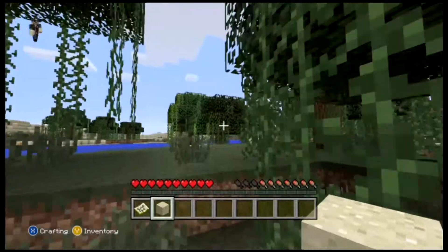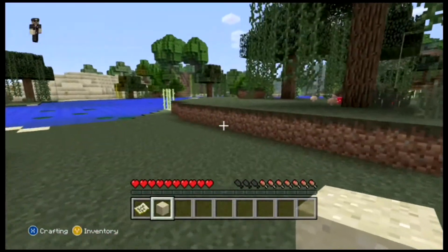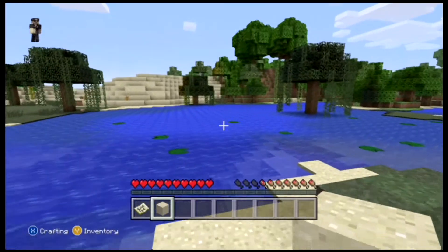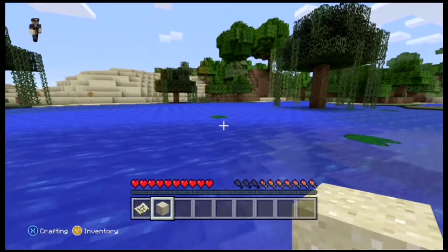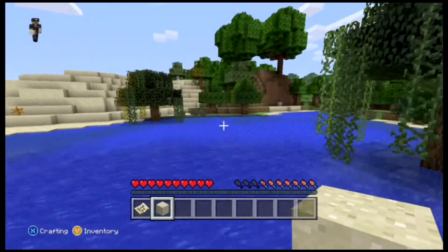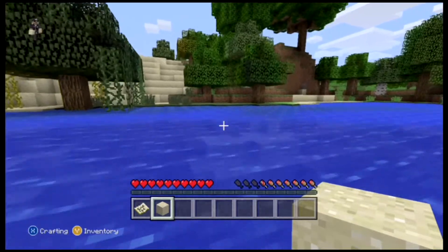Lava now has a faint rumbling noise, so I guess you can hear it better. Very rare desert wells can now be found in desert biomes — I'm not exactly sure what that means, maybe it's kind of like a dungeon in the desert where you can find items in chests.